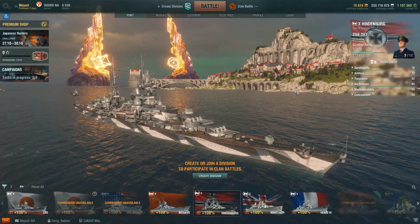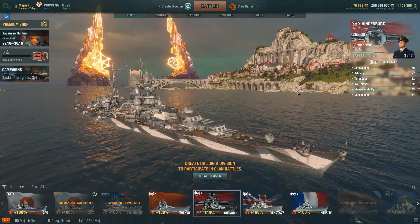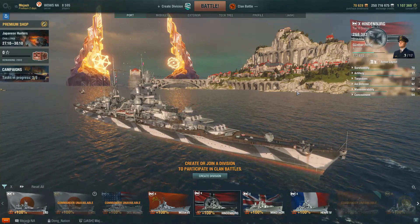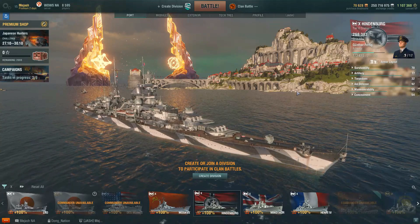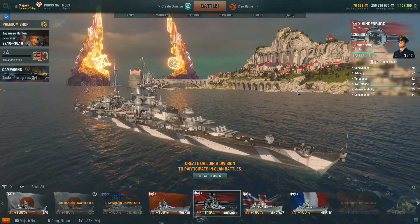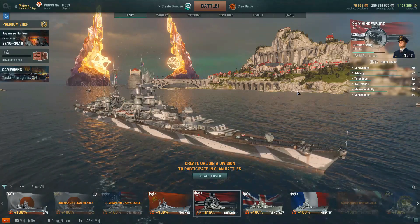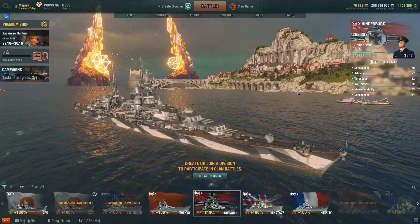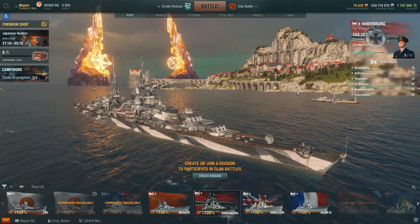Moskvas and Hindenburgs are the one-two punch when it comes to clan battles. The Hindenburg has the best sonar, it's an amazing ship — it can be very aggressive, very tanky, and does a great job pumping out damage and surviving. So Hindenburg at a close number two. If the Moskva didn't have radar, this would be number one. But since the Moskva does, it gets that little bump. Hindenburg at number two is an awesome choice.